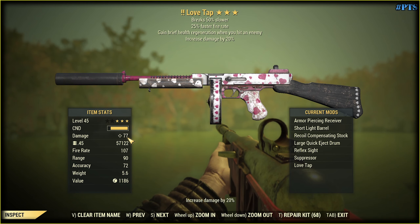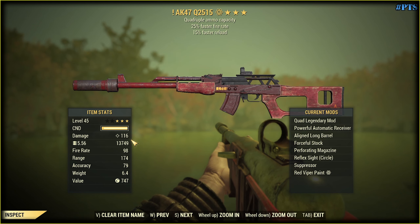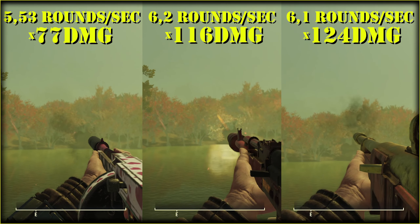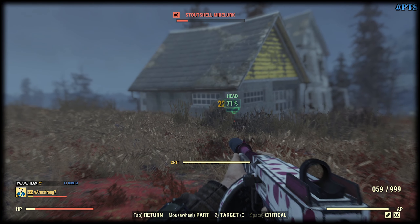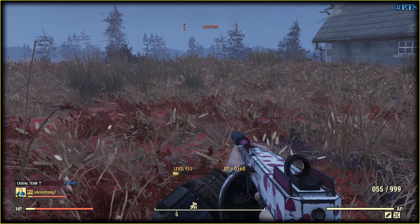Speaking of DPS, our lovely gun loses big time, while reload time is the same for all three weapons. I have no idea what the fire rate stat means here, but you can see rounds per second on the screen. For the handmaid and fixer it should be the same, but that's what I got. Now let's try the crappy VATS and see how everything works together.